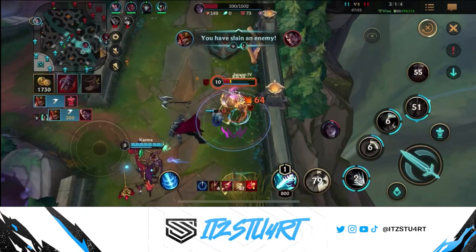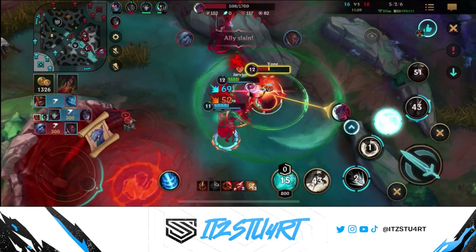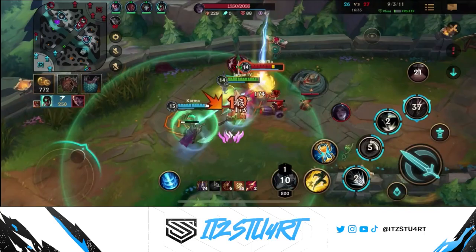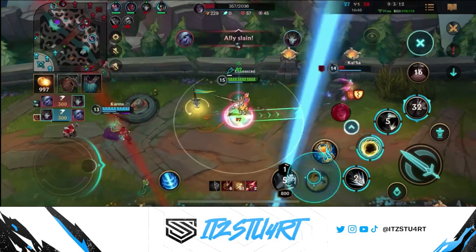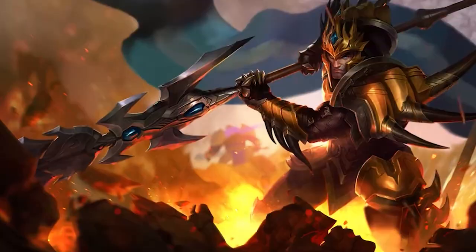Welcome to today's Wild Rift video. In today's guide we're going to be taking a look at the Exemplar of Demacia, Jarvan. Jarvan is a very versatile champion — he can be built for any situation, whether it's a full damage one-shot build or a tanky bruiser build. Jarvan brings a lot of crowd control and lockdown. His early flag-and-drag combo can be used for early ganks, and his ultimate lockdown is huge during teamfights, especially if you can find the backline carries.